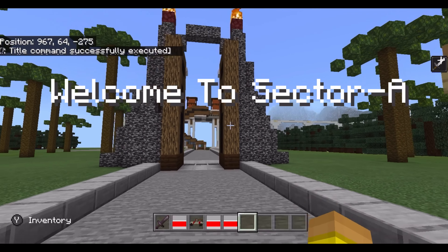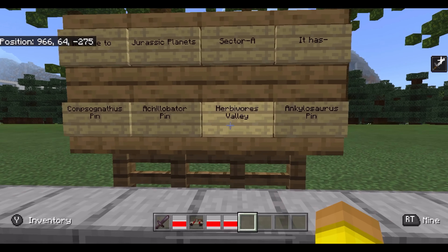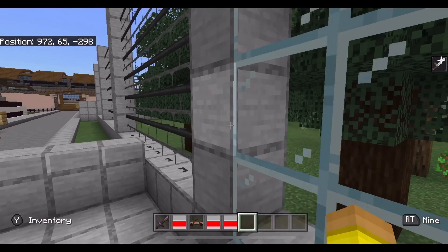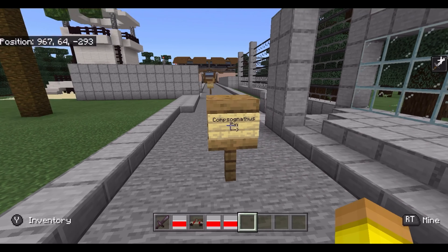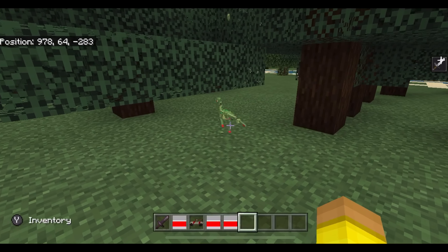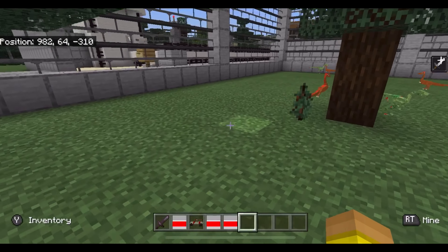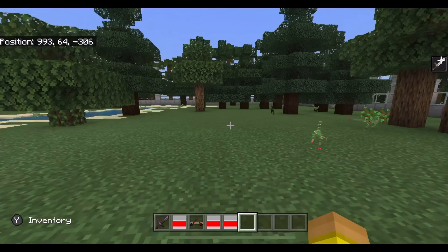Welcome to Sector A! This area has a Compsognathus pen, an Akilobator pen, Herbivore Valley, and an Ankylosaurus pen. We have the Compsognathus pen right here — wait, I said Carnotaurus? That's Compsognathus. It's very late and I'm very tired! Anyway, we've got compies here. Some of the textures are kind of broken, probably because I put the train research pack above this in the pack order, but let's see the non-broken compies from the Wide Dino pack and a few others.